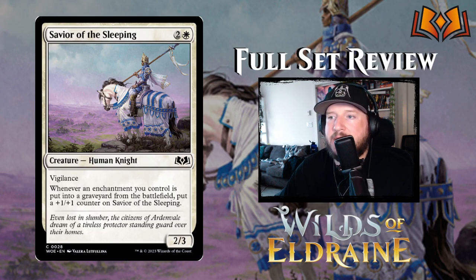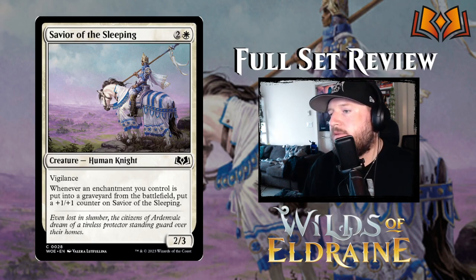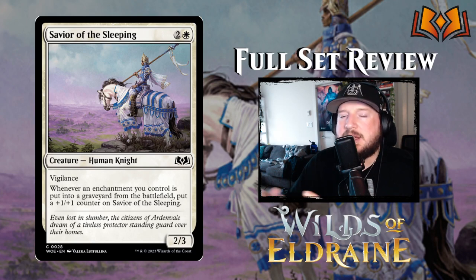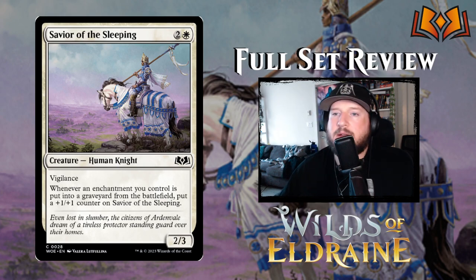Next up is Savior of the Sleeping: 2 and a white for a 2/3 human knight with vigilance. Whenever an enchantment you control is put into a graveyard from the battlefield, put a 1/1 counter on Savior of the Sleeping. This is one of those commons that can get out of hand if you put it in the right deck. Obviously all of the aura tokens are enchantments, and when they go to the graveyard whenever you replace them or your creature dies, this could easily get 2, 3, 4, 5 one-one counters just a few turns after you've played it. It looks pretty good.